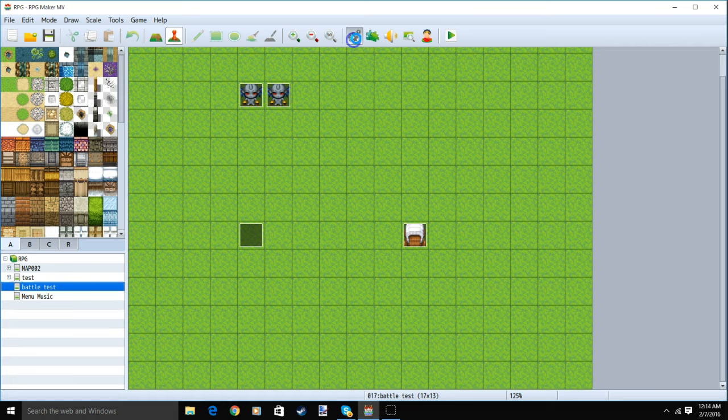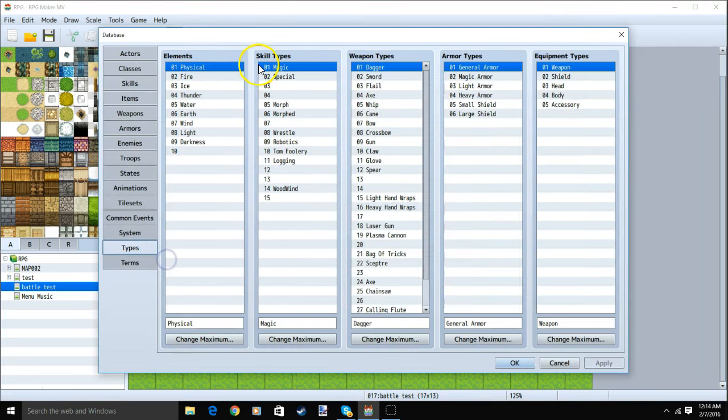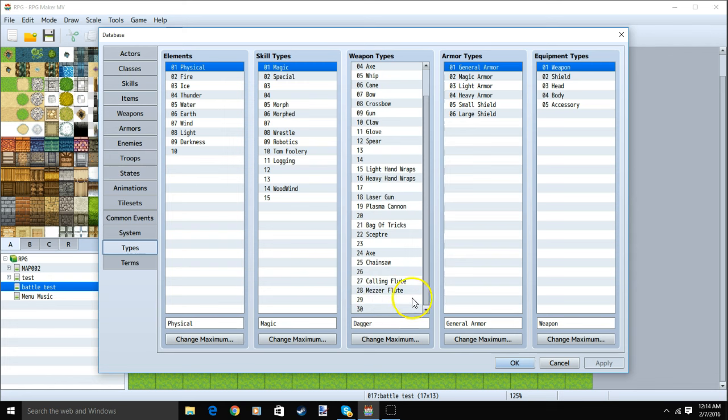First, we'll go to our database cogwheel, types, make a new skill type: Woodwind, and two weapon types: Calling Flute and Measure Flute.